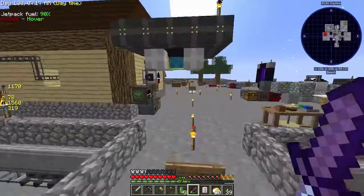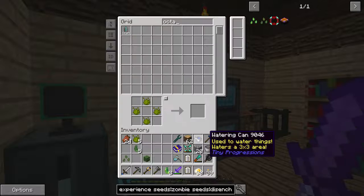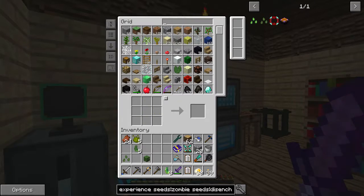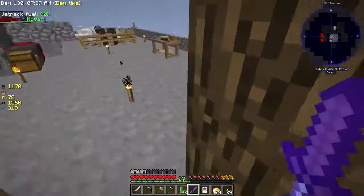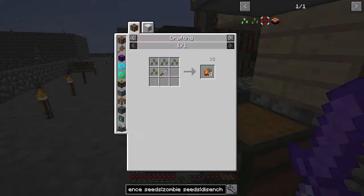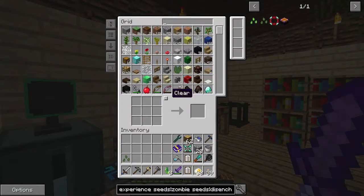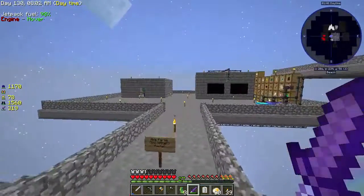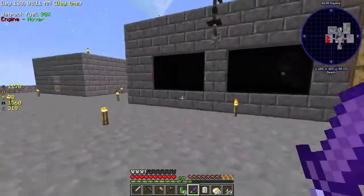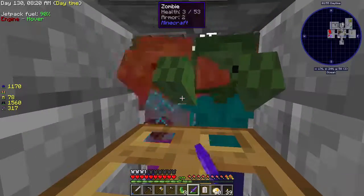Let's grab another octadic capacitor — this will make things go a lot faster. The disenchanter is something we're going to want relatively soon. Let's go ahead and cook these up. With the zombie seeds there's not really much we can do with zombie essence besides rotten flesh — not particularly useful, but we'll get all the seeds, that's kind of the idea. There is a chance we'll have some draconium soon.